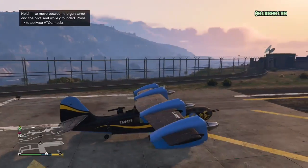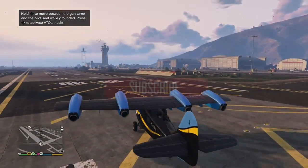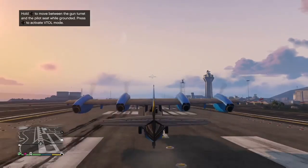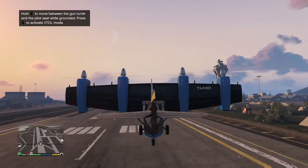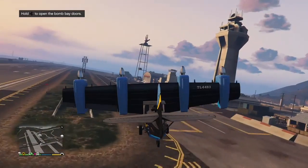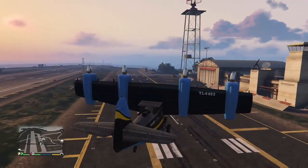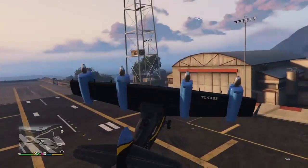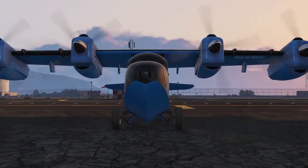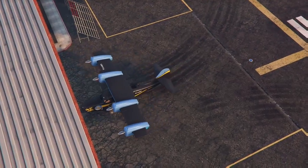After pressing right trigger then A right after each other, two things can happen: you might spawn outside with the plane, which means the dupe worked — that's the duped Tula right there, and that's the one I'm keeping. The other outcome is you just spawn outside on foot — don't freak out, it probably still worked. Go inside, check your hangar storage, and you should see the duplicate plane there. I'll fly the original Tula back to my hangar and hang up on LJT.